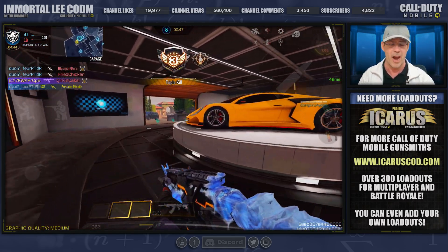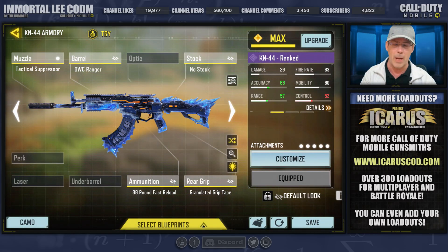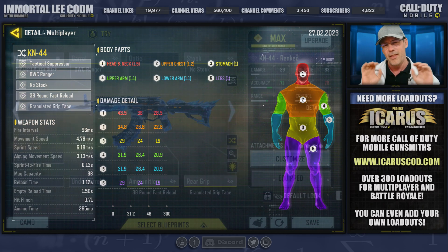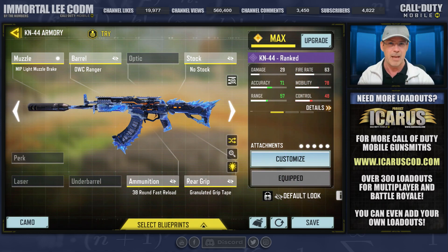Here are a couple of gunsmith builds for you to try out. For ranked, if you want to keep this weapon suppressed, we have this build — it still beams, though you're going to need a little bit of control. If you're not worried about being suppressed, then I would put on the MIP Light Muzzle Brake. This really makes it a pull-down, simple cross-mapping machine.